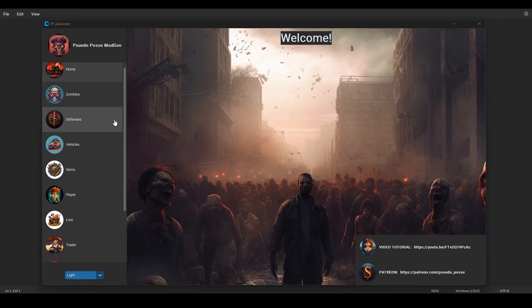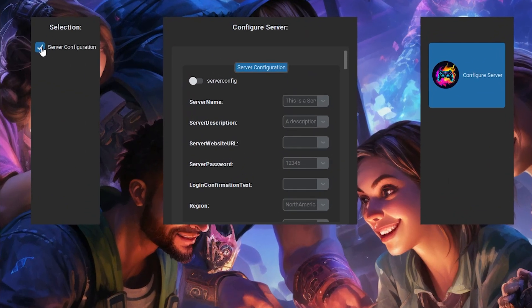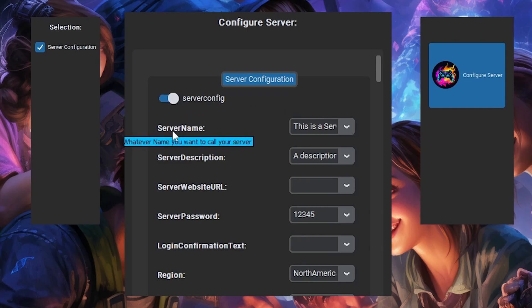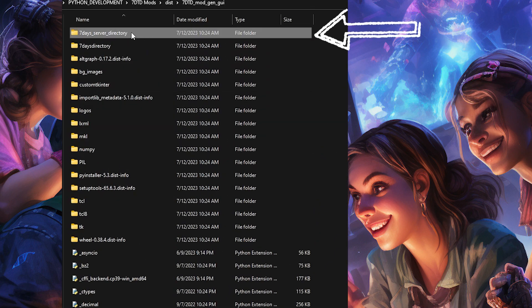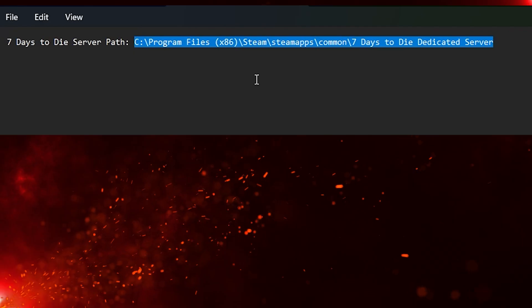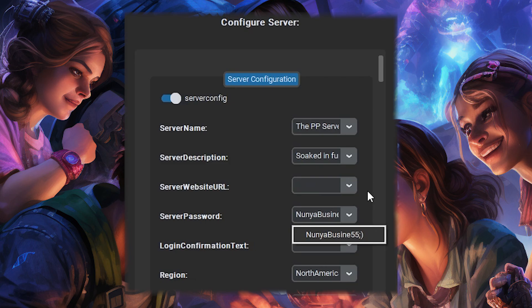I've had several suggestions for adding the capability to easily configure a dedicated server config file. Well, here it is. It contains all the parameters that the server config file contains, and if you mouse over each one, in many cases it gives the exact same explanation as what is written in the contents of the server config XML file. Some of them are more condensed here for space. To set up this feature, it is quite similar to setting up the mod path of your GUI. Navigate to the folder called 7-Day Server Directory and simply copy and paste the file path in which you'd like to write your server config file. If you have your server config file already in that path, it will automatically load your parameters into the GUI and populate all the boxes, so you'll be able to see what settings you currently have defined.